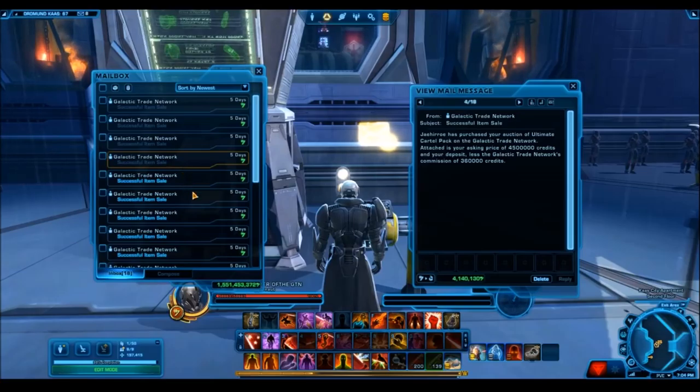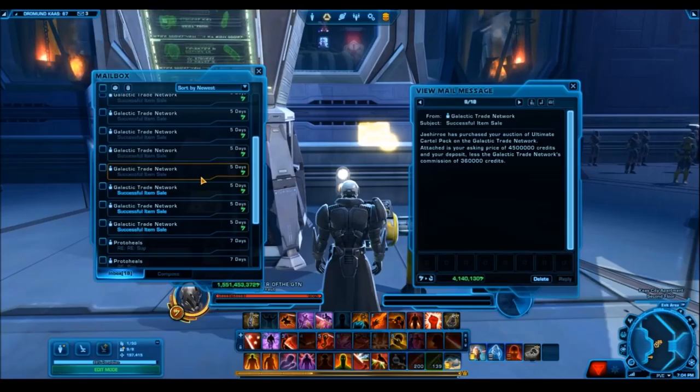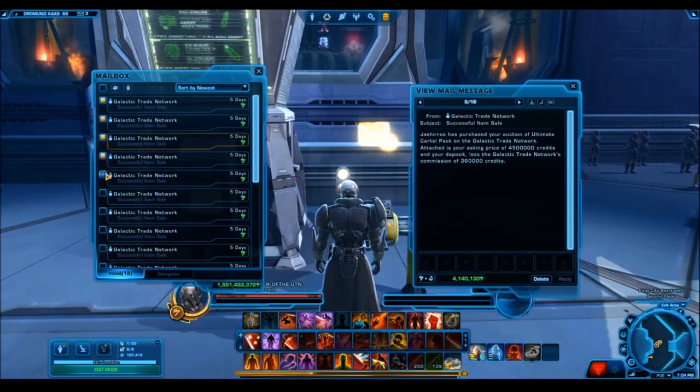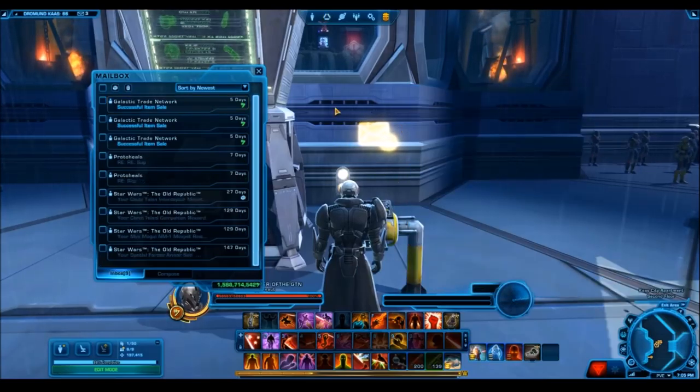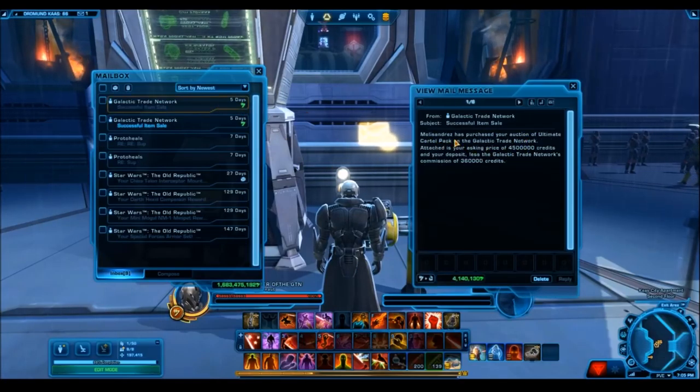We'll also talk about the ultimate cartel pack because this is insane — I sold those for 4.5 million a pop, and one guy came and bought up all of them. I also sold like 20 more on my Mercenary for about 3 million a pop, so they're selling for anywhere from 3 to 4 million on the Sateo Sean server, which is an insane price for just a cartel pack. And the Dark Honor Guard's Unstable Saber sold for 103 million — of that I received 94 million. When the GTN is taking a cut of 8.24 million credits, you know you sold big.